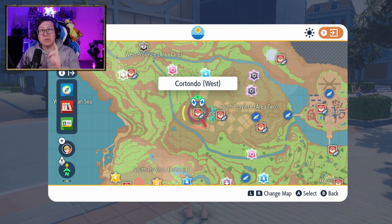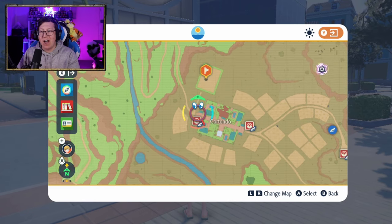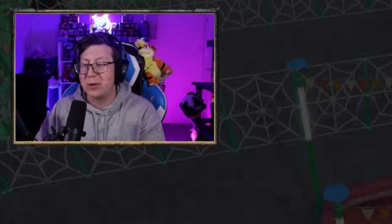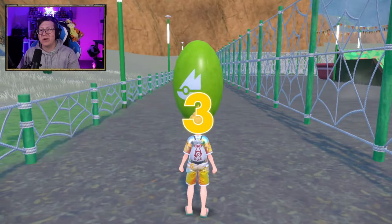Now the only thing we're missing is one more tablecloth, so we need to go over here to Kotondo West and go over to the Olive Field. You may remember the Olive Roll from the storyline when you're defeating the gym. There's actually a minigame you can do after that, which is kind of like a bit of a maze. We have to complete this maze to get the last tablecloth, and you have two and a half minutes — which sounds tight but is actually plenty of time.